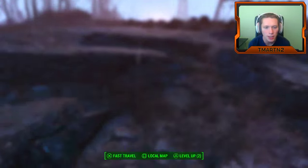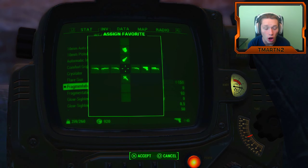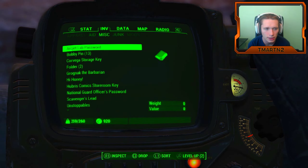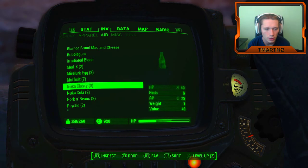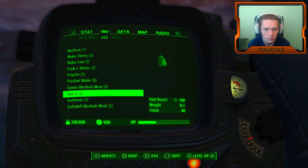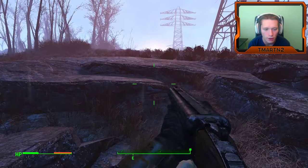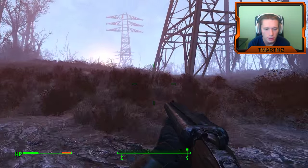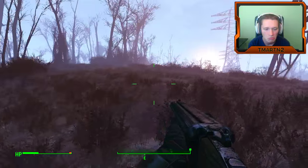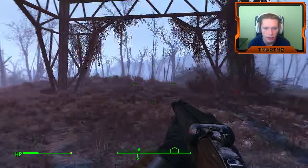Here's something — we should probably use some Rad X. Haven't used Rad X at all yet in this series, but we definitely need some. Rad Away is what we want — negative 400 rads. Nice! I'm feeling pretty good about that. We're going to be able to get our HP up now.